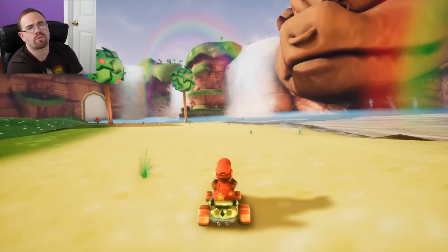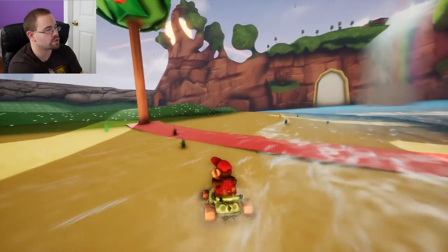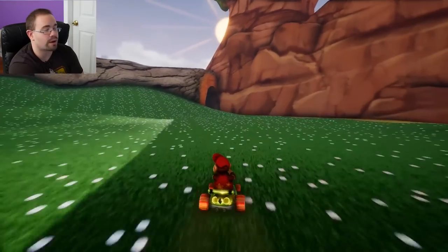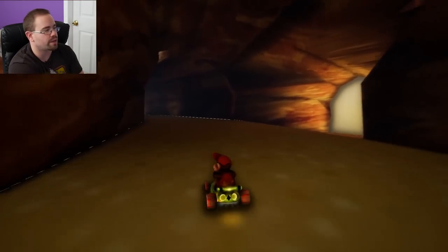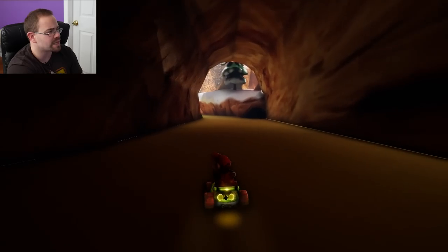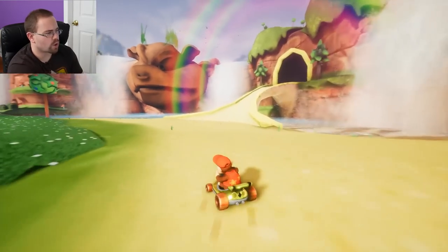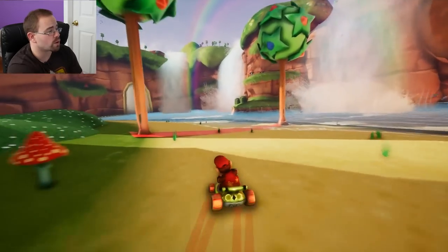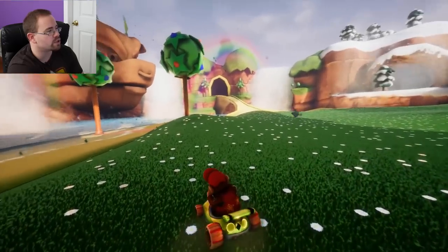They're using Unreal Engine 4 for the Yoshi game that's coming out — the side-scrolling Yoshi — which I assume is one of the locks for the Nintendo Direct that's happening soon. I think we all pretty much know that'll be there, and Kirby will be there too since they've already been announced. I think Yoshi will probably come out before Kirby. Knowing that something like Yoshi is built on Unreal Engine 4 is helpful because you don't have to design your own engine.